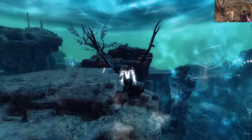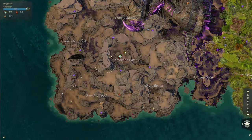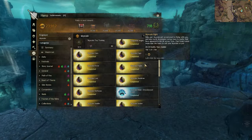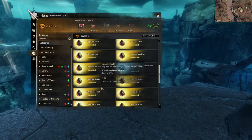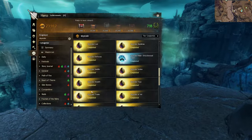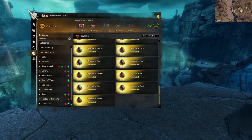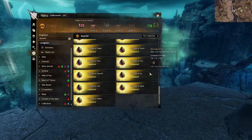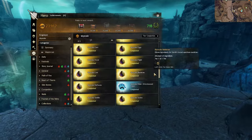First, complete the final chapter of Living World Season 4, 'War Eternal.' After that, find Gorrik in Dragonfall and talk to him to start a series of five achievements in which you find what's wrong with the Skyscales, hatch one from an egg, take care of it, feed it, teach it, and finally learn how to fly it. All of this requires some karma, gold, rare materials, and some time-gated crafts. Even if you buy all needed items from the Trading Post, you'll still need at least three days and eight hours to complete the whole process.